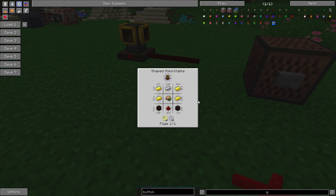To craft the Arcane Ear, you're going to need four gold ingots, an iron ingot, a zombie brain, two greatwood planks, and one redstone — with ten Aer and ten Ordo vis — in an arcane worktable.